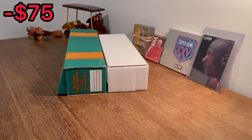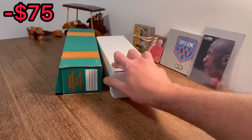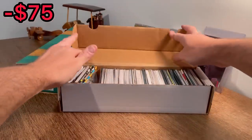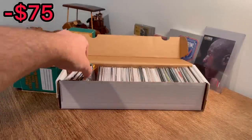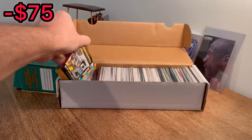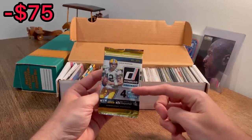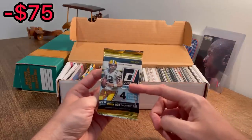What's up, everyone? I hope you all are doing well today. Let's go ahead and do this smaller white box first. Looks like sealed packs over here — Donruss 2016 packs. If there's a hit in this pack, it will be the first Easter egg in today's video.